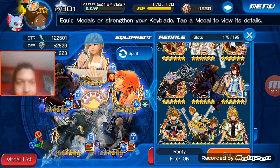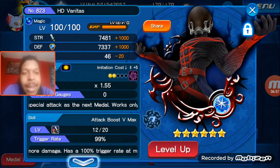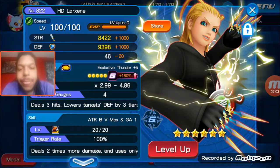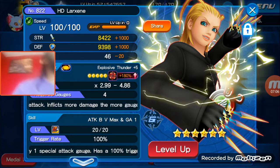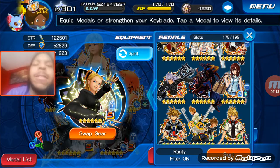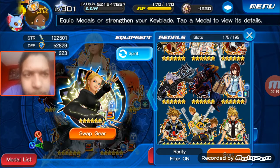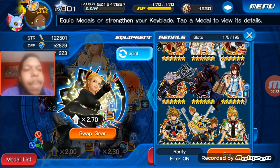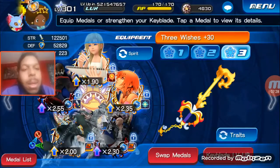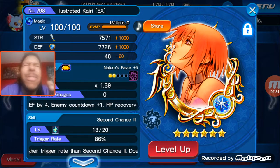Now we've got imitation — copy-based medals. Like him, for example: uses the same special attack as the next medal, works only well in front. He's going to do her attack, reduced by about 50%, but he's still hitting for something like 200,000 per hit with all the boosts on. Then we've got Namine here, who is also an imitation medal — she copies her. I was trying to get her for so long.